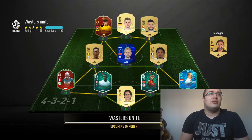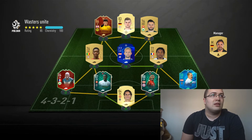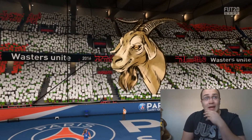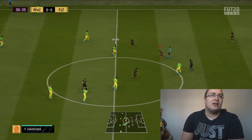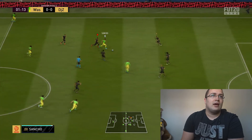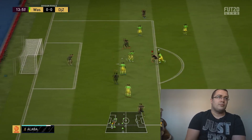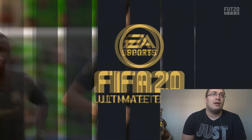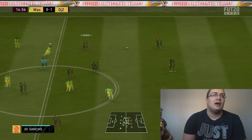Here we go — he's doing a Bundesliga squad with Timo Werner, Sancho, Havertz, and Kimmich. He's done rivals 300 and we've done FUT Champs 300, so let's see how we do. He's clearly grinding objectives but I'm not going to take it easy. That was a goal by Bernardo Silva — Ikardi seems really nice to be honest at the moment, although we're probably playing a technically weaker team, so it'll be interesting to see how he does overall.